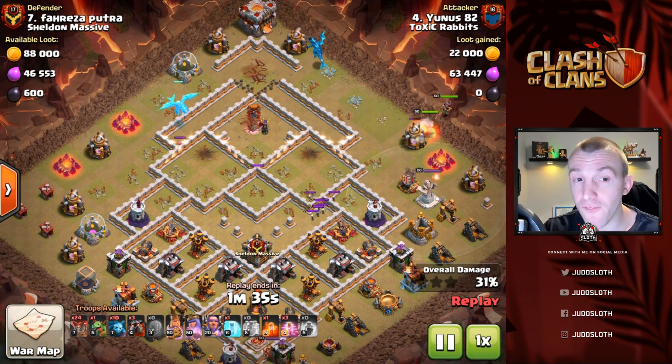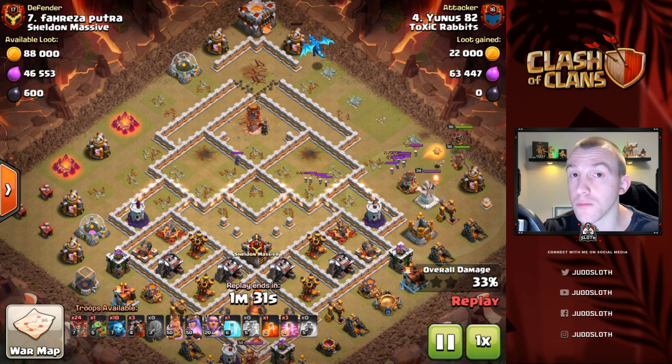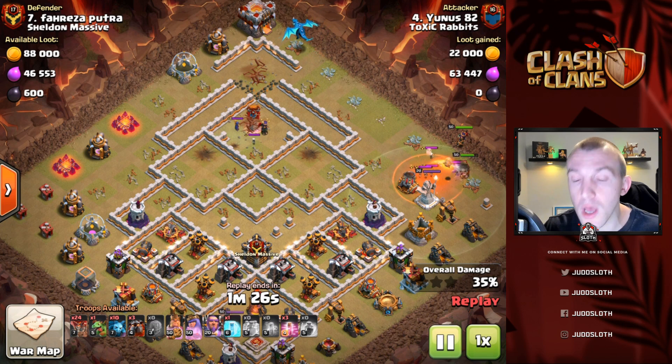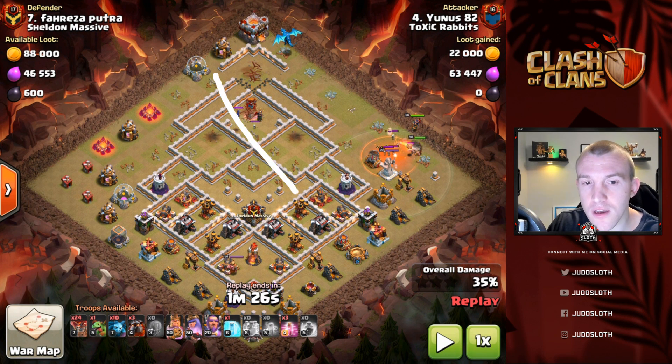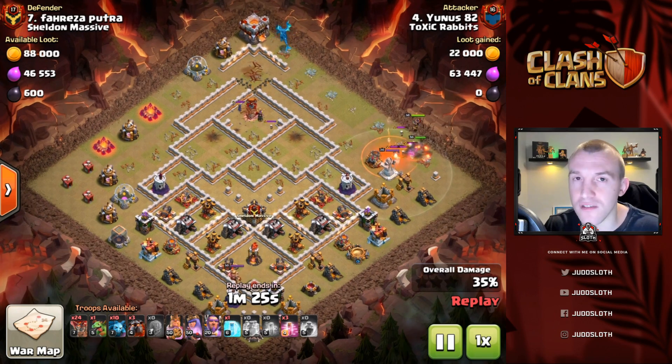It took out an archer tower before moving to the multi inferno, still got to the area of the base we wanted before it popped out the troops. If we zoom out and quickly show you before we bring the heroes in - just look at this base, that is insane. Yes we've used a lot of spells but we've only used the CC troops. This base is history, there's no way that this is defending.